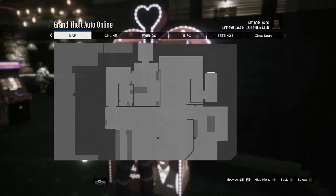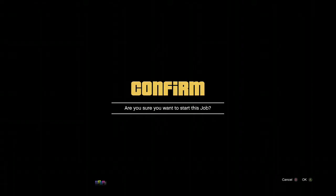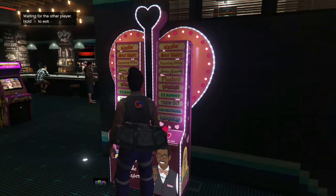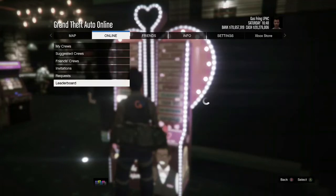Press the pause button, go to the Online tab, go to Jobs, Play Jobs, Rockstar Created, Missions, and start a Titan of a Job. You'll get the alert 'This job is no longer available' — spam right D-pad on that alert and wait a few seconds. Then accept the alert.